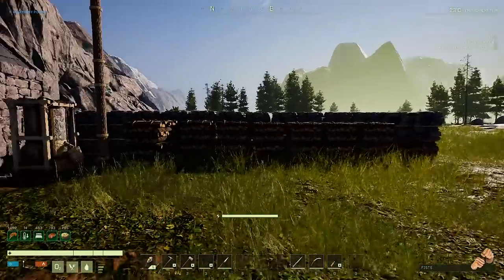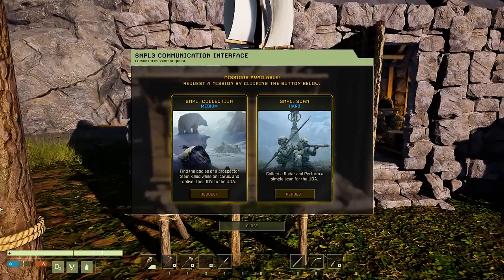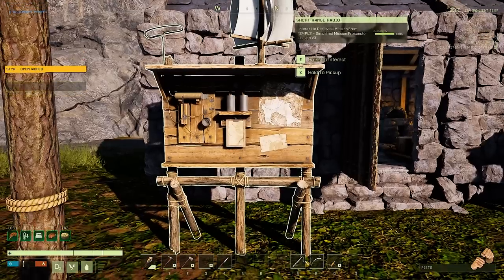The only other thing I did during the stream was make the short range radio, which is supposed to give us missions. The first missions available are a hard one and a medium one — the medium one is showing a polar bear. That was yesterday, and since coming back the missions haven't changed, so I'm going to request this mission.